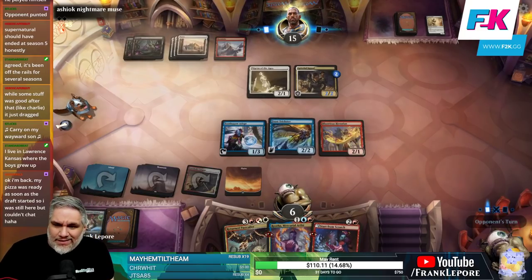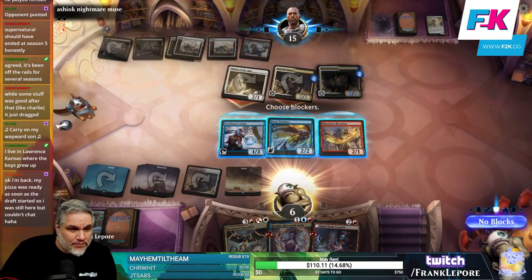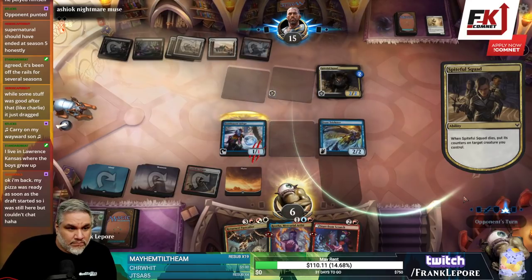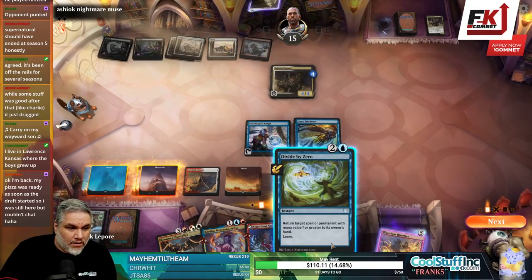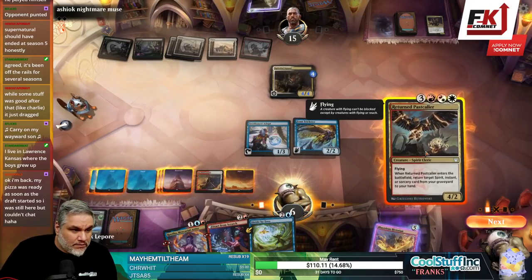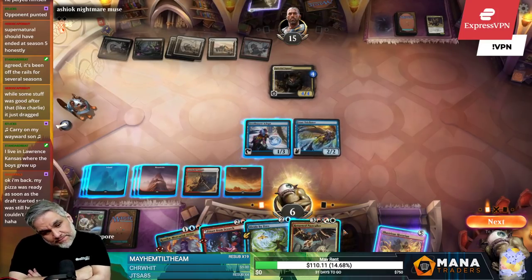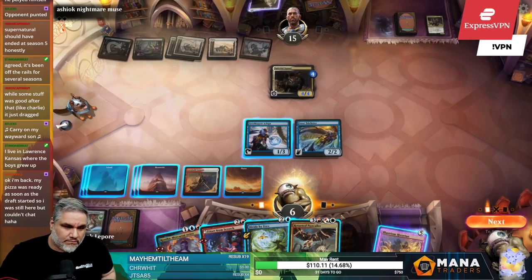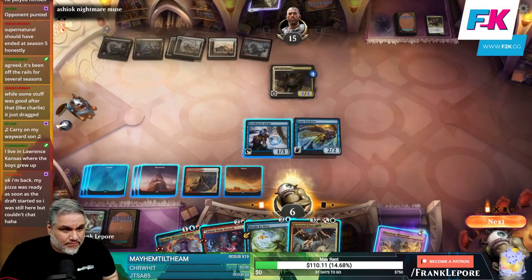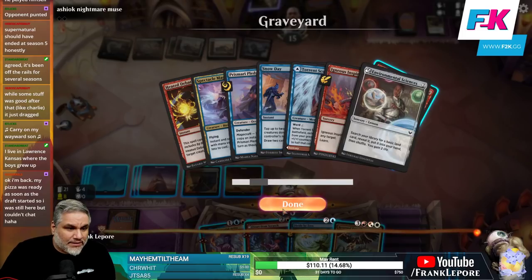This is an instant/sorcery — I think all the lessons are sorceries. Okay, mono-squad aggro over here. That's pretty good but we can't learn anything from it. So this guy can come down, we have two mana left up. I feel like bouncing this guy is the trick.